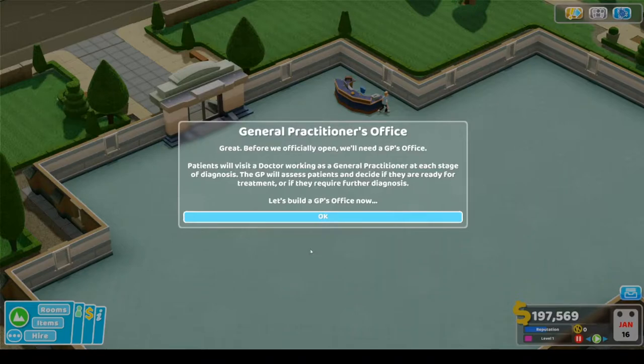Before we can officially open, we need a GP's office. Patients will visit a doctor working as a general practitioner. At each stage of diagnosis, the GP assesses the patient and decides if they are ready for treatment or if they require further diagnosis.